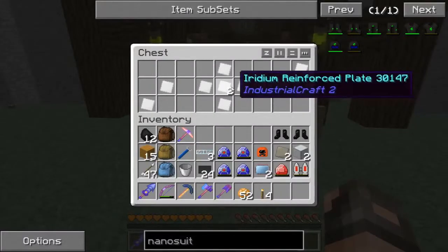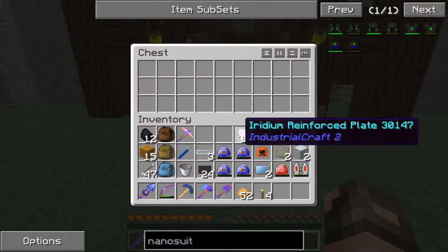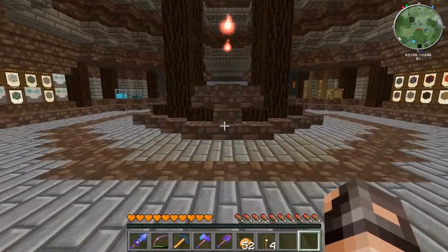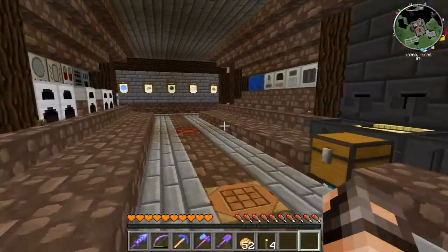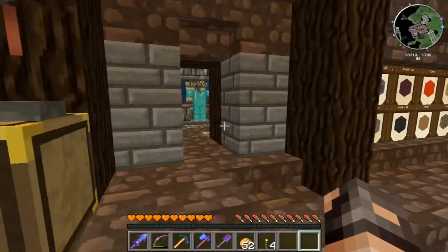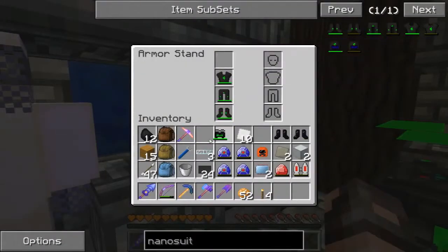Born was really nice and brought us a bunch of iridium reinforced plates. As you guys remember, we were working on the nanosuit armor from last time and this is going to allow us to finish our armor. That's going to be awesome. So I've been hard at work trying to get all of the other stuff done and I got the helmet fixed. The first thing we're going to do is come over here and get all of our nanosuit armor. We're going to put it down here because I don't want to put it on by accident.